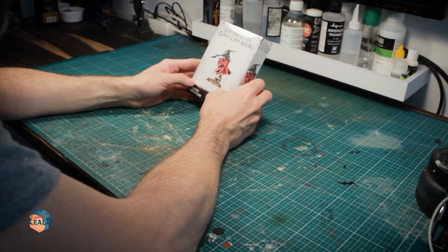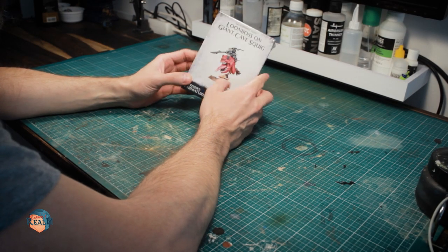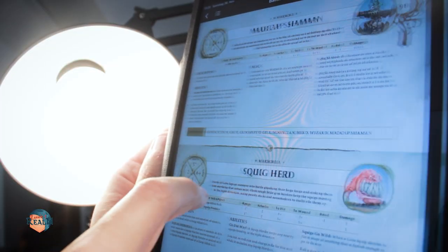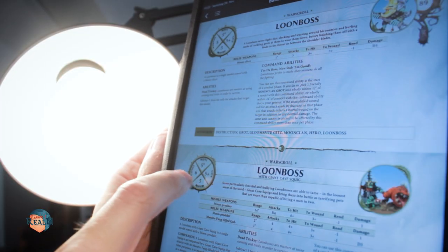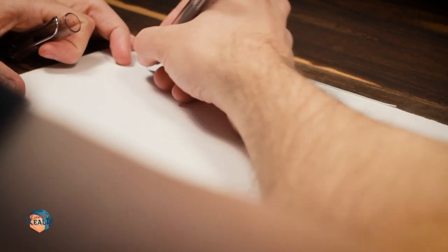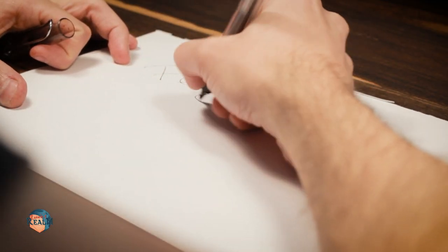I did that because while working on the Loom Boss on Giant Casequick I got an idea for a model of a Loom Boss with Giant Casequick. Yes, there are actually two different units with different rules that have very similar names. I have to admit this was a bit confusing at first, but the similarity in names inspired me to imagine a backstory for Flitz and Blitz, the Loom Twins.